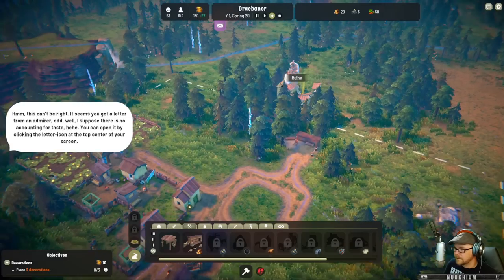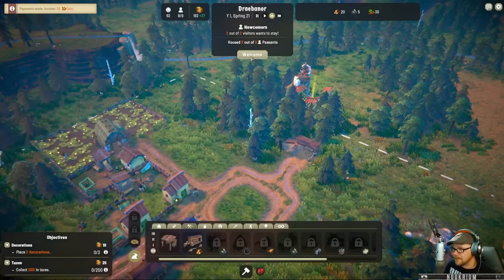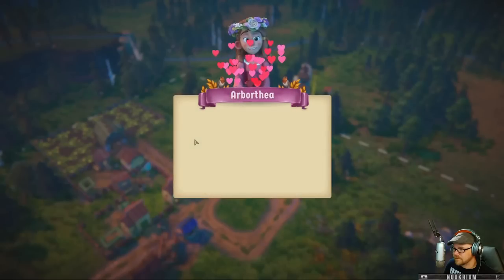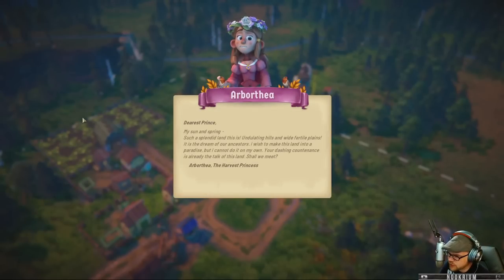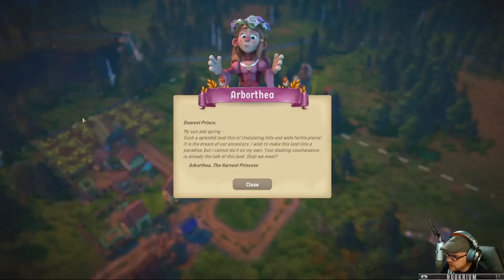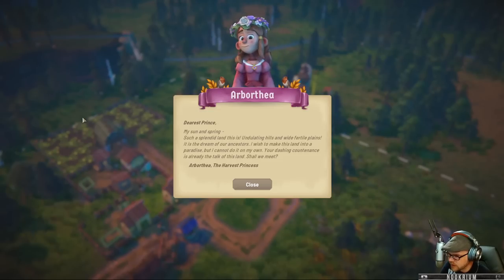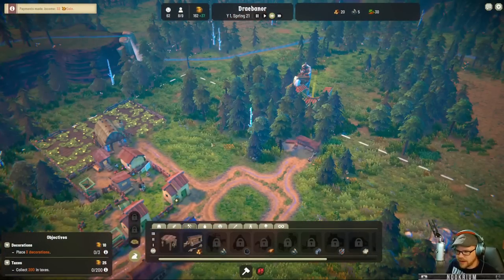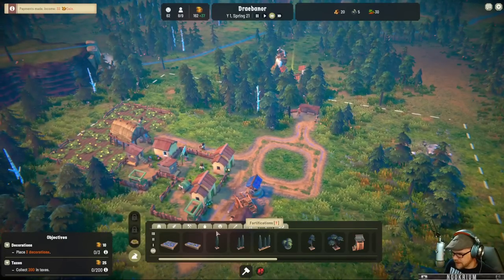You can open it by clicking the letter icon at the top center of your screen. Hello, Arborthia — my sun and springs. It's a splendid land with undulating hills and wide fertile plains. It is the dream of our ancestors. I wish to make this land into a paradise but cannot do it on my own. Your dashing countenance is already the talk of this land. Shall we meet? Sure, Arborthia — come on over.